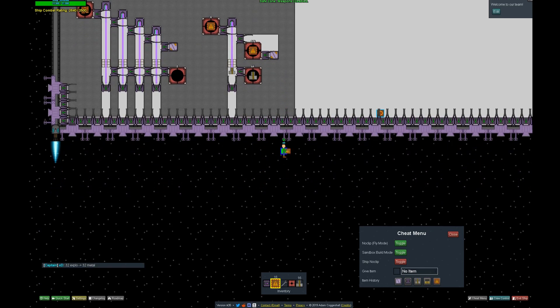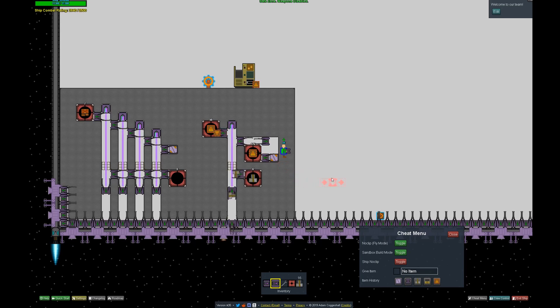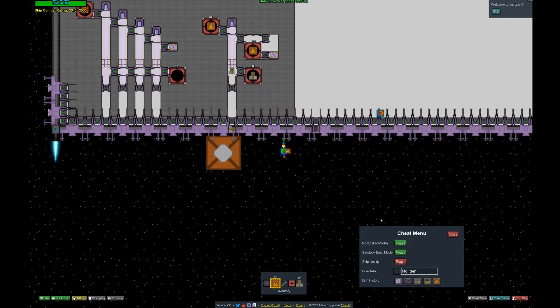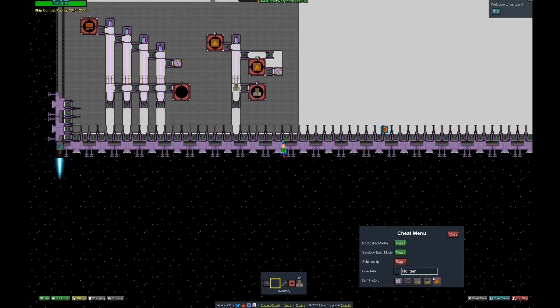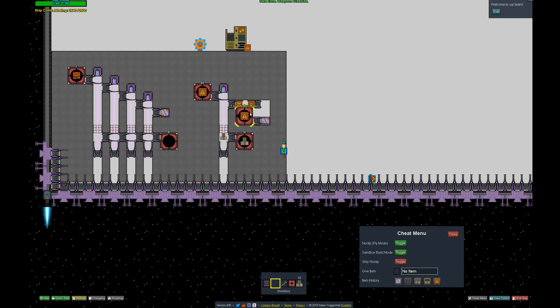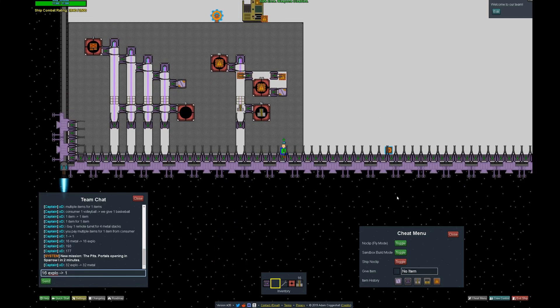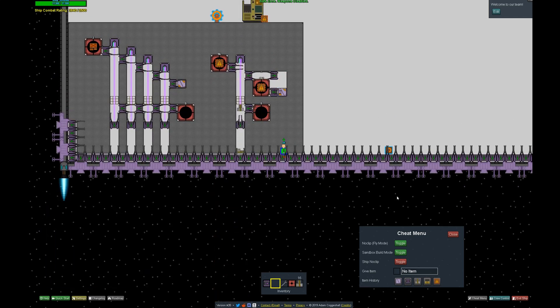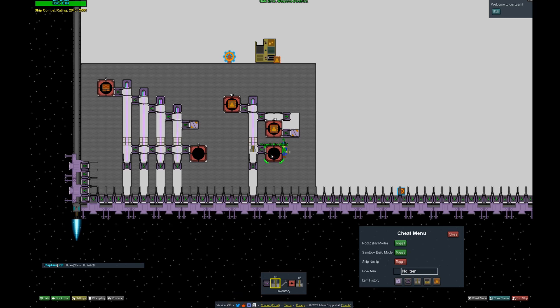This price ratio is fine, but now the consumer has to drop two stacks before they get the product. To fix it, you can add a loader here. I'm going to fill it to 192 again. Now this expando will take one to the left side and one to the right side, and we can pay 16 explo for 16 metal the other way.